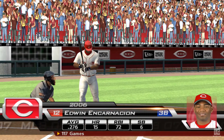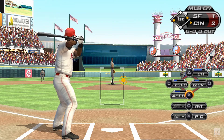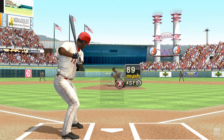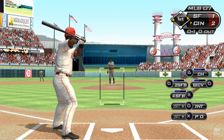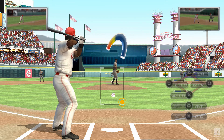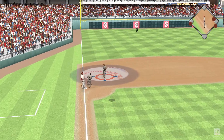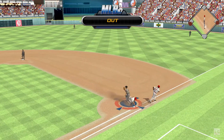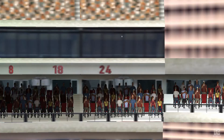Edwin Encarnacion will stand in. Here's the first pitch — in there, and it's 0-1. Swing and a high pop-up to the left side. Feliz battles the sun a bit, but has it for out number one. He's safe at first as he gets back in time. I guarantee he'll be kicking himself after he gets back to the dugout — that was not a productive at-bat.